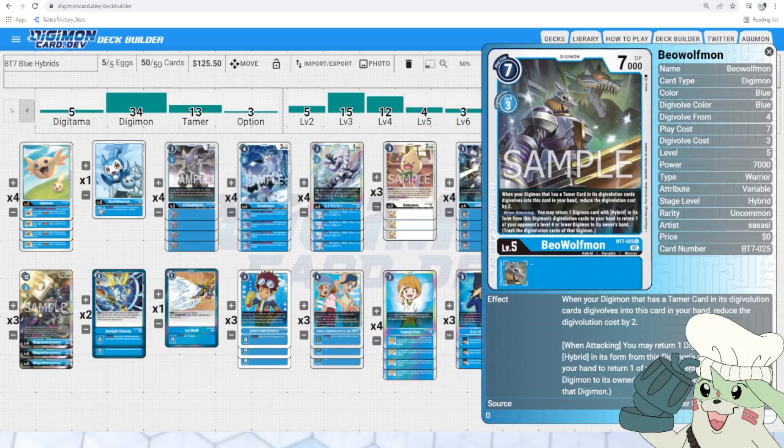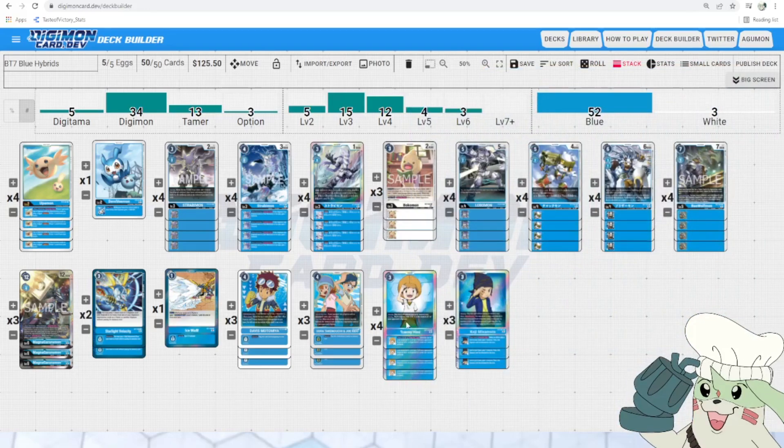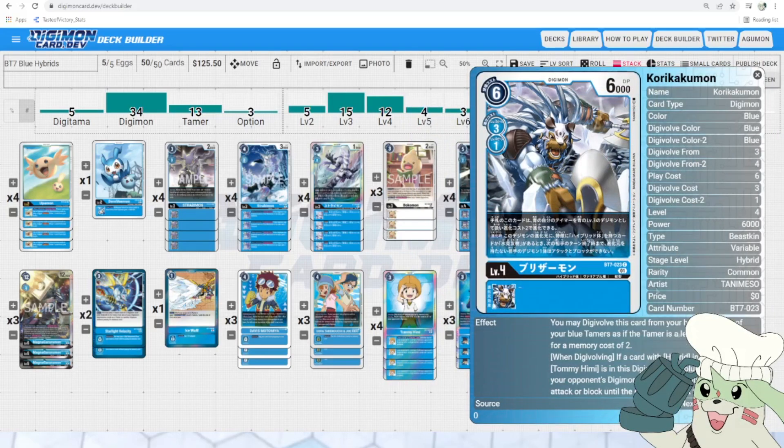Beowulfmon rounds out that flow. When your Digimon that has a Tamer card in its Digivolution cards Digivolves into this card from your hand, reduce the Digivolution cost by two — so this is now a 1-cost Digivolution if you're Digivolving over something with a Tamer in its sources. When attacking, you may return one Digimon card with Hybrid in its traits from this Digimon's Digivolution cards to your hand to return one of your opponent's level 4 or lower Digimon to its owner's hand. So now you also have Bounce — removing stuff like a Blocker. And the cost of returning a card from sources isn't a hindrance at all because you're also returning a Korikakuman or Kumamon to do it all over again next turn.